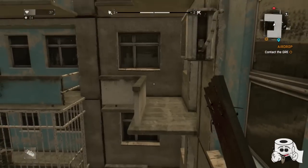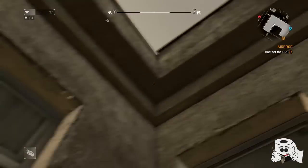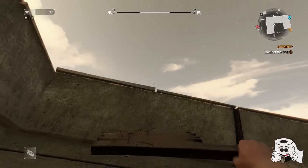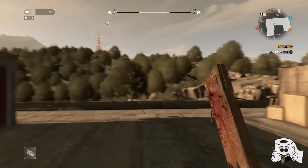When you get up to the next tier, you can't just jump straight onto the roof — it just doesn't work. You're going to need to turn around and get on this little ledge right here. Don't fall off. Once you're on this little ledge, jump back and you are going to get onto the roof.